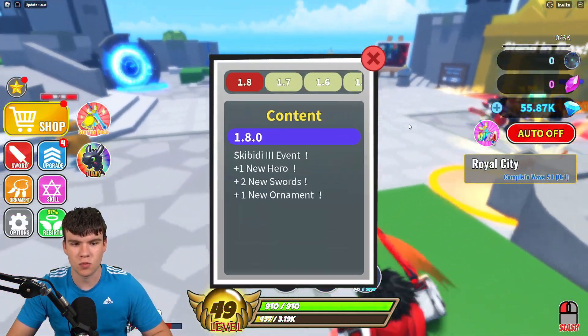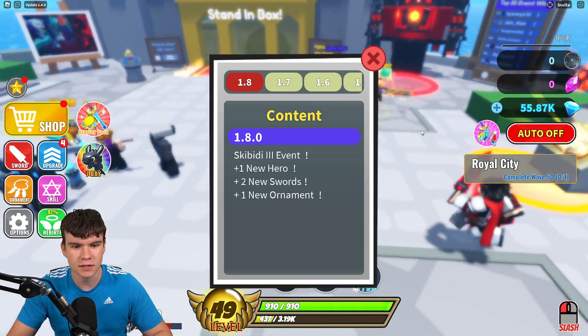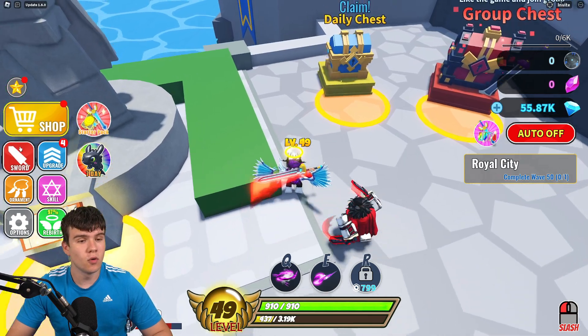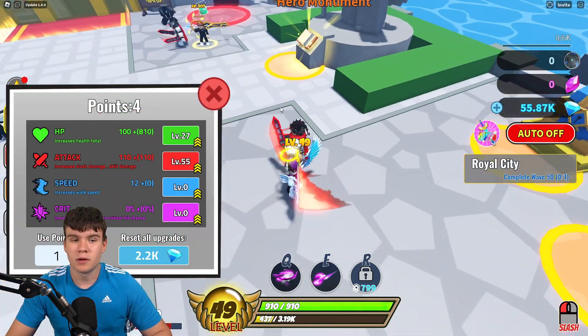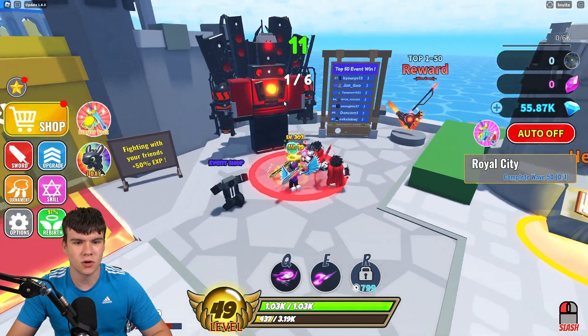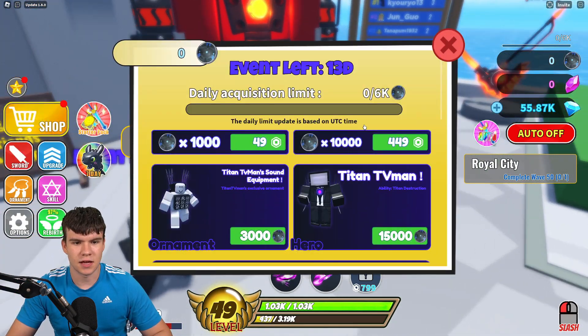So guys, pretty much what is new inside this show — we have the Skibidi Free event, we have one new hero, two new swords and one new ornament, and we of course have some new working codes too. I'm going to be showing you guys all of them pretty soon, so don't go anywhere. But yeah, here's the brand new events. Let's go in here and see what this event's all about.